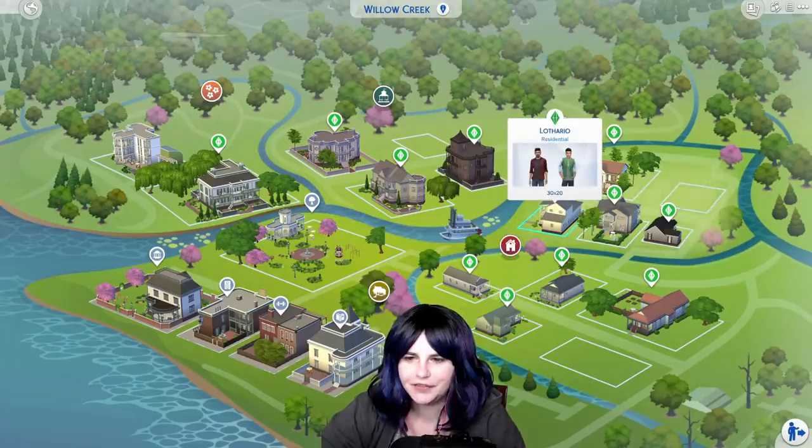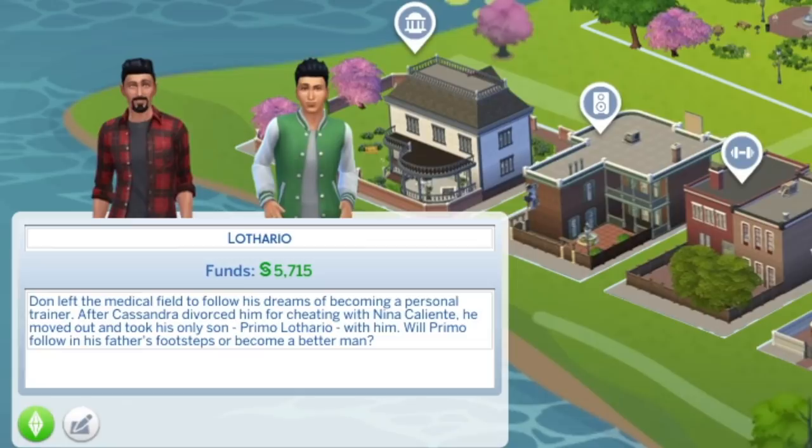Next up we have the Lothario household. This is, of course, Don Lothario and his son Primo. Don left the medical field to follow his dreams of becoming a personal trainer. After Cassandra divorced him for cheating with Nina Caliente, he moved out and took his only son Primo Lothario with him. Will Primo follow in his father's footsteps or become a better man?